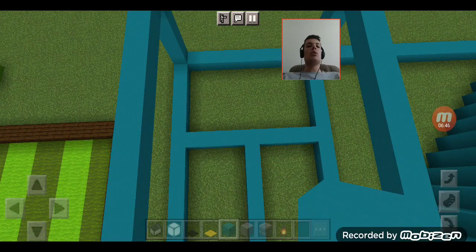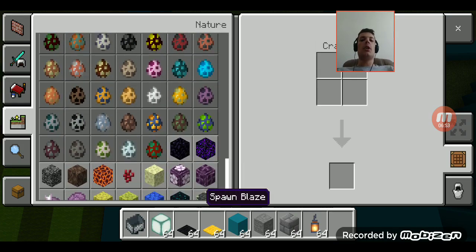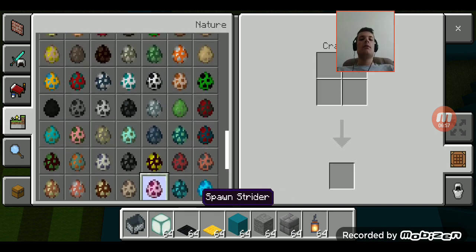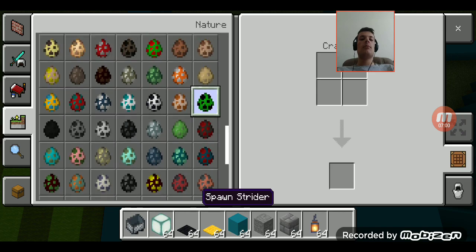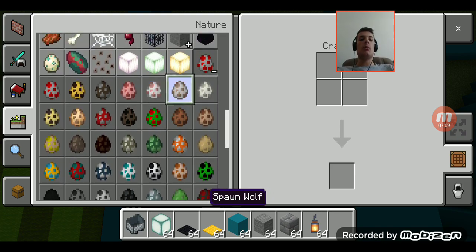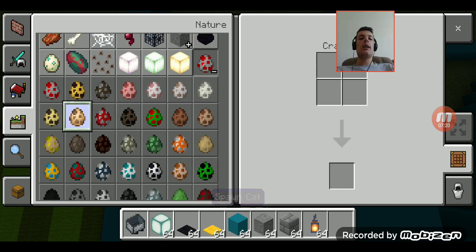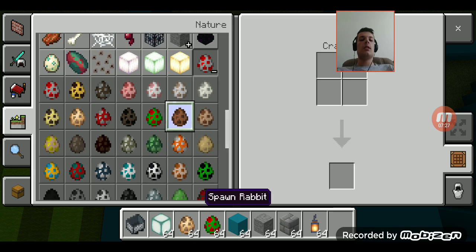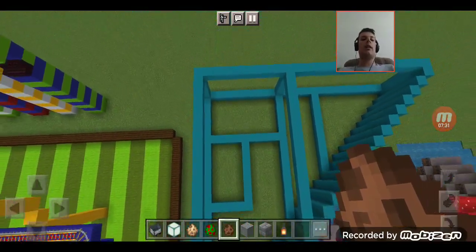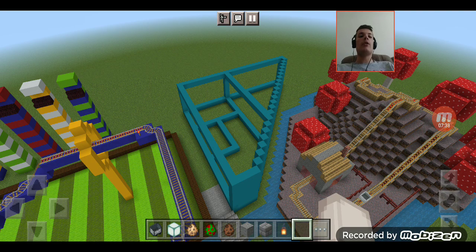Now, what animals would I want here? Let me go to the mob eggs. One of them is definitely going to be birds, and of course rabbits. Oh, and cats — I would definitely want those here. So those will be the animals we'll have for our miniature Dream Avenue petting zoo. That'll be it for part one, thanks for watching, and please subscribe for more, bye!